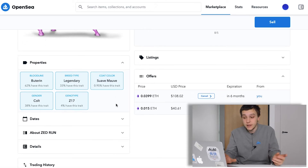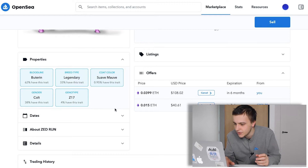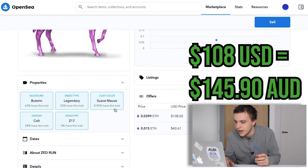The geno type is actually a Z17, which is nice. I like that. It's not really bad — it's kind of up there for the price I got it for. I paid 0.03 Ethereum, so about $108 USD.